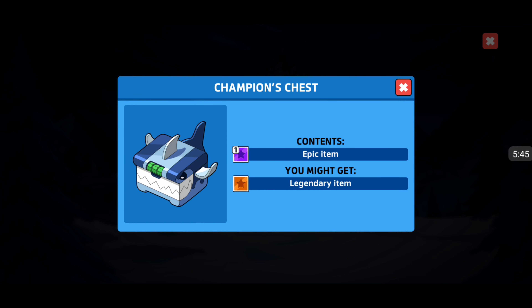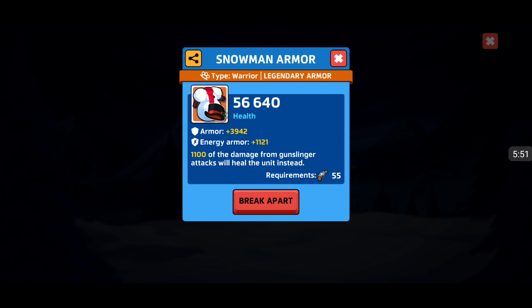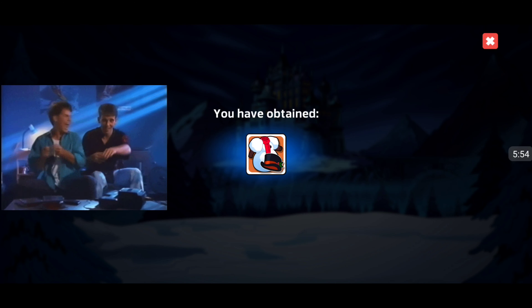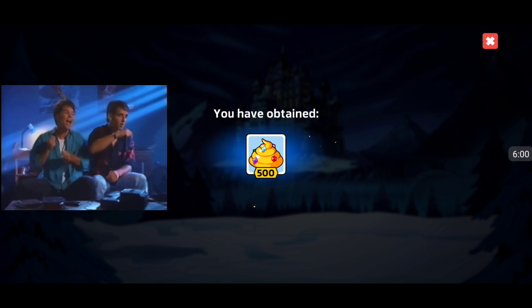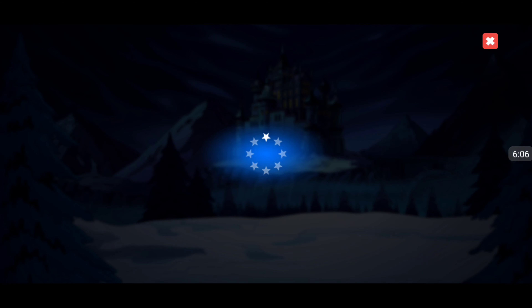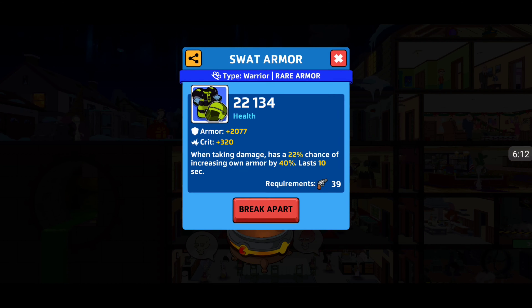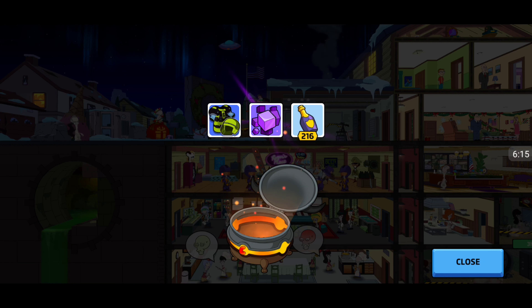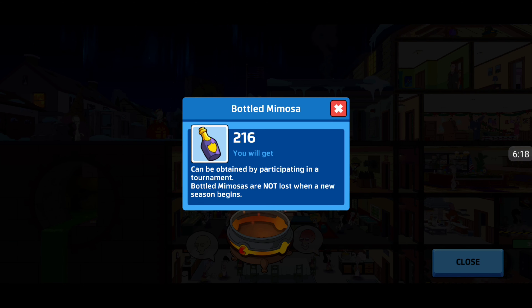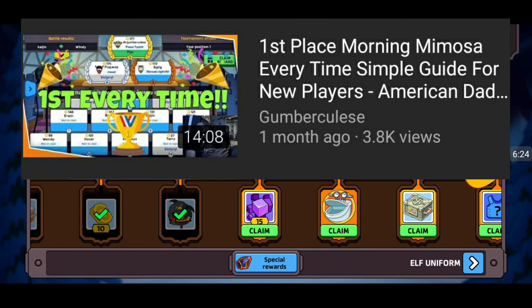We got a Bazooka Shark box - it has an epic item, maybe a legendary item. We'll open that up in a second. Snowman armor - 56,000, but it's got to be level 55 to use. 20 blue shards, another 500 golden turds. 300,000 food. 10 Morning Mimosa tickets - love it. 22,000 on the warrior, awesome. 260 more mimosa bottles. If you're not getting first place in every morning mimosa challenge, go watch the video by Convercules - he talks about how to get first place every time.